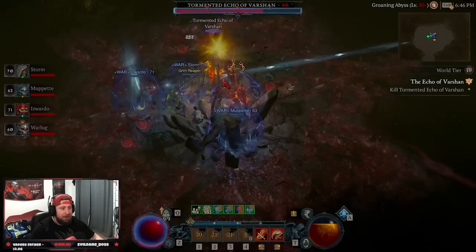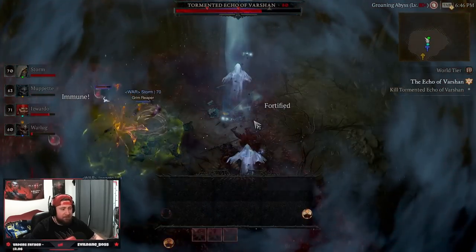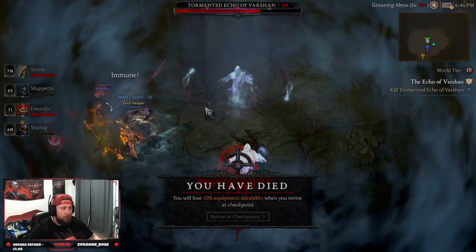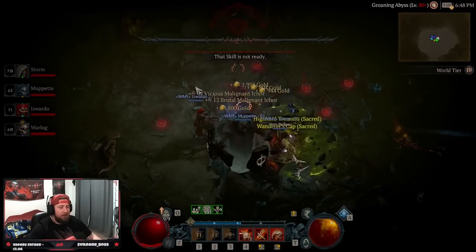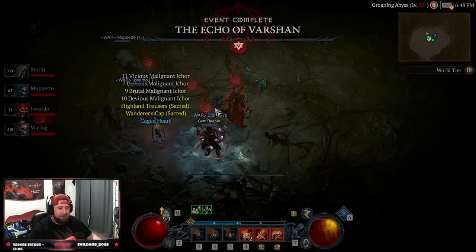Getting all shouts back because the barbarian build is strong. Last HP — and the Echo of Varshan in world tier four is completed.